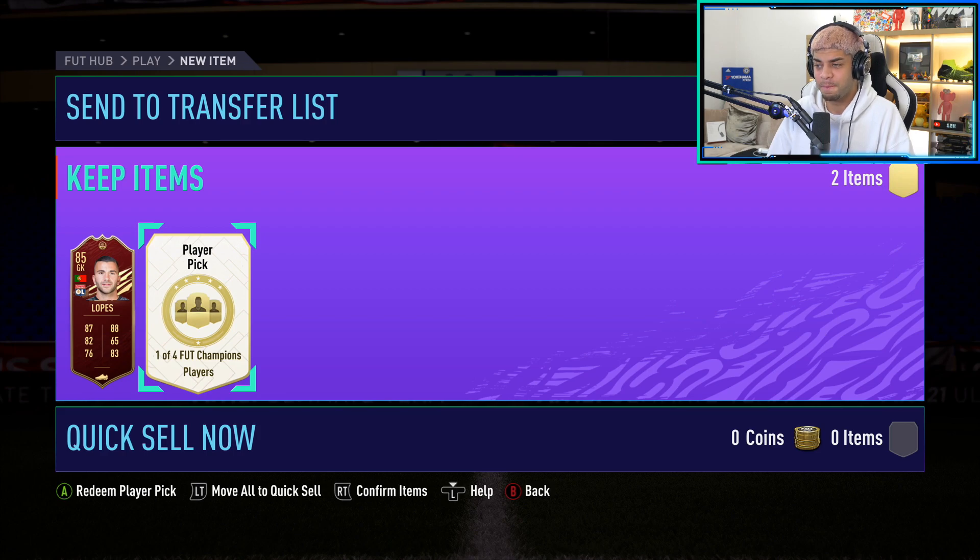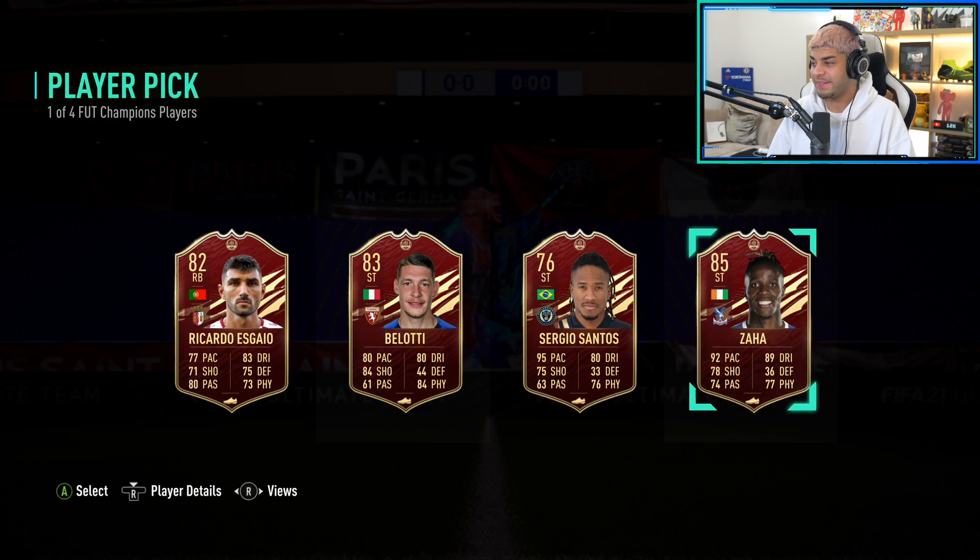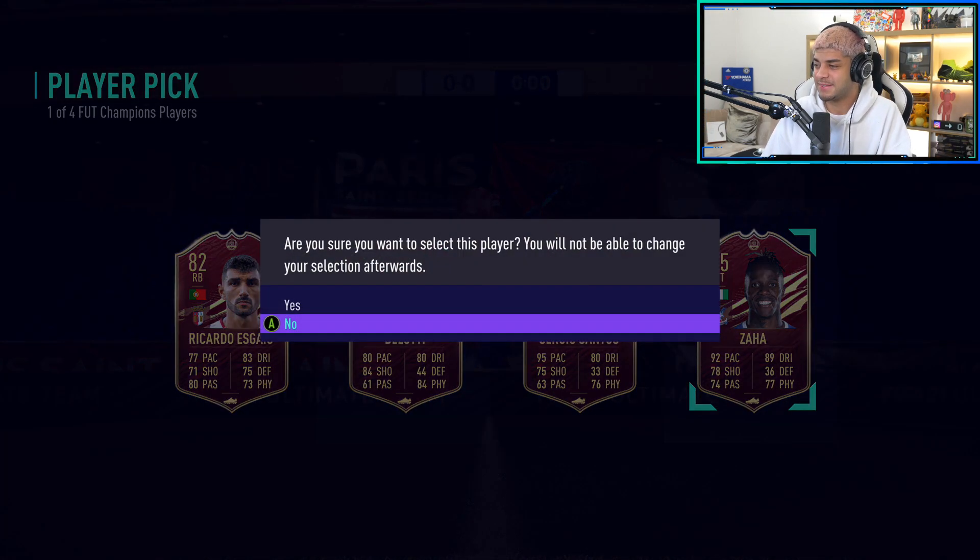Next pick. Who do we get? Oh, we get 85 Zaha! Let's go! I'll take that - super sub 85 Zaha! I literally said I'll take Gomez, Zaha, or Paulinho, and we managed to get Zaha in Gold 1. We'll take that. I'm very, very happy with that. That was sick. That's a sick pull.